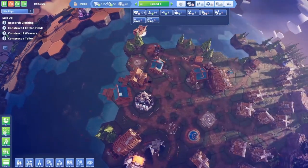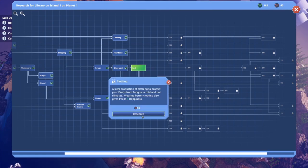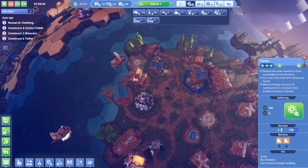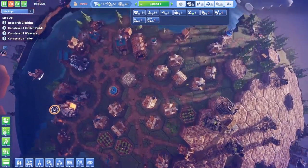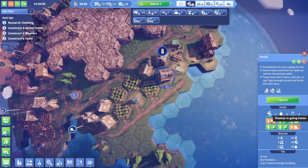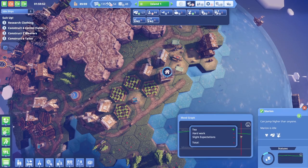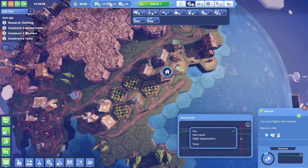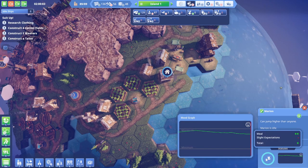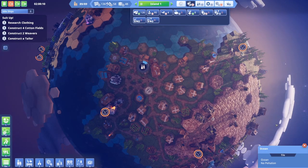Can we research clothing yet? Almost — we need 60. Wait, do we have 60 now? We do! Clothing also gives happiness — so maybe that's the big thing we've been missing out on. Everything's slowly starting to come together. We've got some unhappy people, but not everybody's unhappy. Some people are super happy whereas other people are just miserable. In the next episode we will start to get clothing going — but that'll be it for this one.